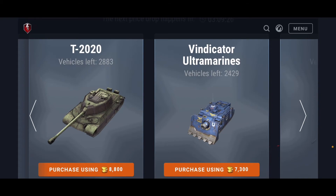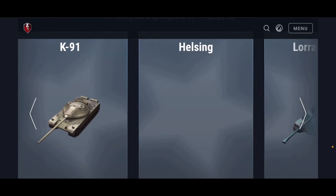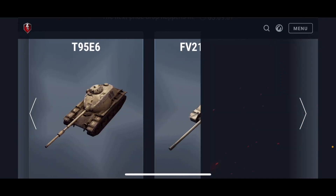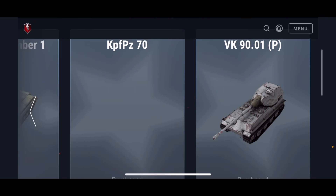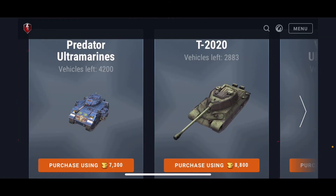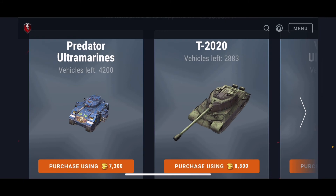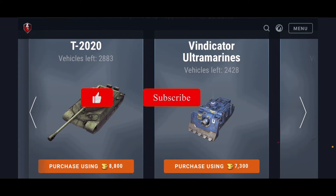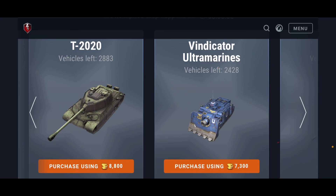To wrap up auction week three: the three vehicles to keep your eyes on are the T55A, the WZ 111 Model 5A, and the VK 90.01P — if it's not sold out. The T2020 is worth watching if you don't have it yet. The two tanks to avoid are the Predator and the Vindicator Ultramarines. Hope you liked the video — smash the like button, leave a comment, subscribe and hit the bell notification so you're always notified when I upload. Hope you enjoyed and I'll see you in the next one.